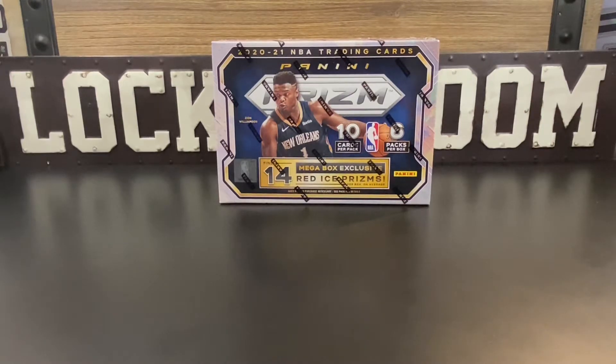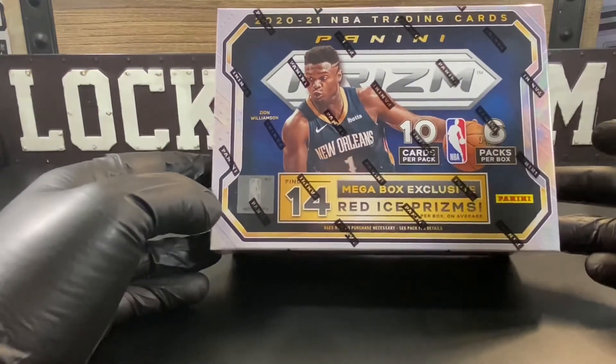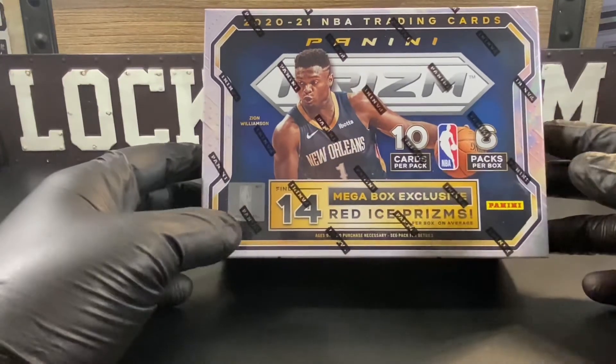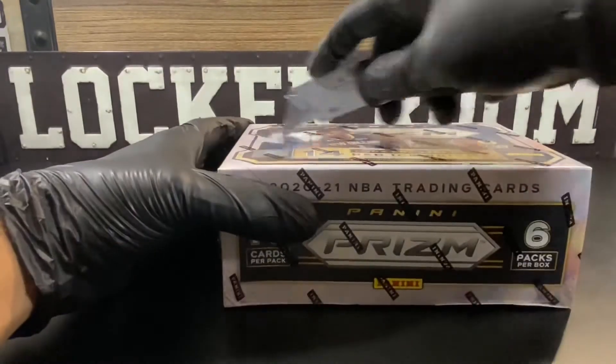As you can see, we're ripping some Prizm. Before I get into this box, me and Prizm, it ain't been bad, ain't been good, but we all know Prizm is king. We were blessed with the opportunity to rip this box. So let's review what you can possibly get — if you're familiar with Prizm the format is pretty much the same. You're looking for rookies, a couple inserts. This is the Target Mega Box, so you get six packs, ten cards per pack, and we're looking for fourteen red ice prisms per box on average.